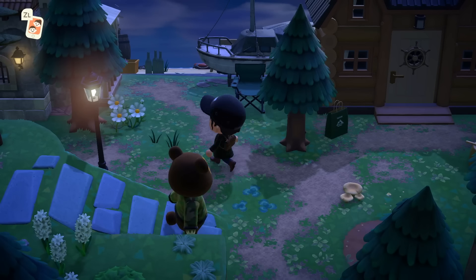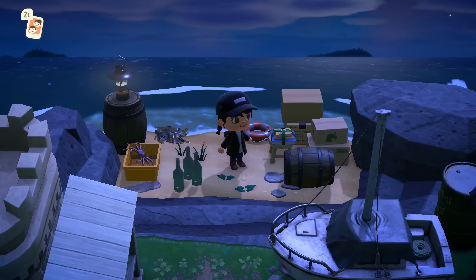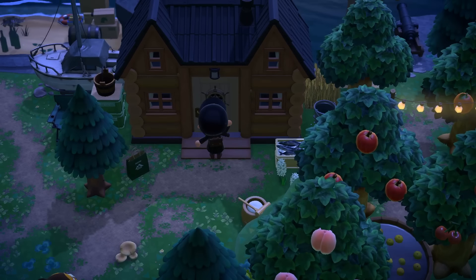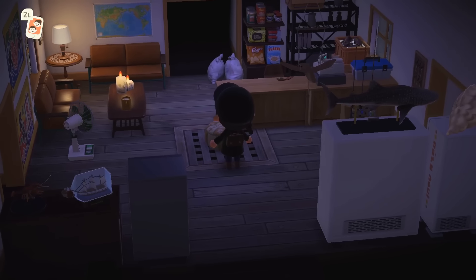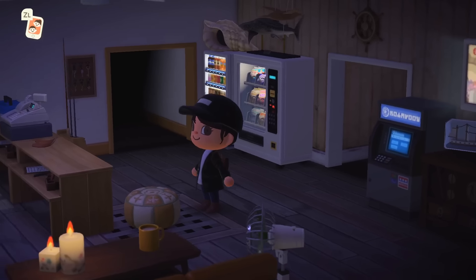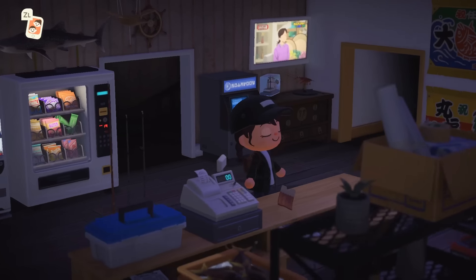Back here we have the secret beach with a boat and some shipments. And then this is another main home — I love that the lights are off. This is cool — how fitting that it's right next to the secret beach. The place to come, maybe, to rent some fishing equipment and bait. This is so creative — we even have an ATM, or as they call it, an ABD — Automatic Bell Dispenser.